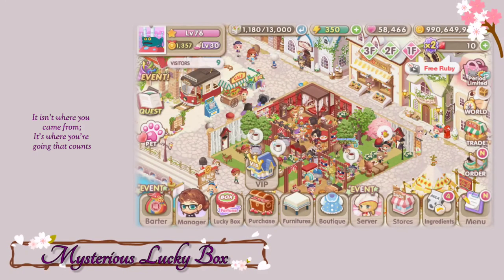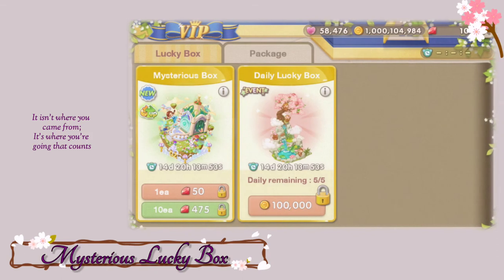Coming in on the second spot is the mysterious lucky box. And this type of lucky box comes only from the VIP players. So if you want to try the mysterious lucky box, you need to top up on the game. And we're talking about real money. So this is not ideal for players who don't want to spend in the game. But just so you know, you can also get an income decor here.